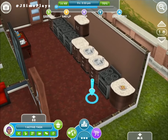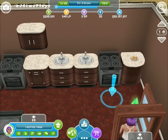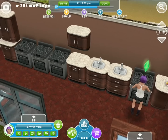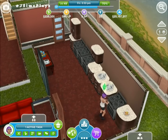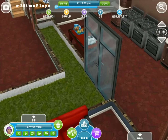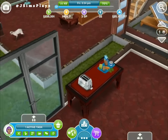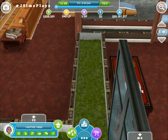Then it goes into a kitchen with lovely brown and off-white counters — I'd love to get those but unfortunately I'm not at the level yet. They're really high level, probably around level 55 or so. She's got a few cookers, a table for a toaster, and a chopping board.